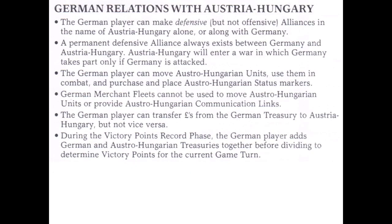The German player controls Austria-Hungary, although each state has their own administrative record sheet and victory point calculations totaled at the end. Germany may give funds to Austria-Hungary, but not vice versa. The two states begin with a defensive alliance, and Austrian units may not use any merchant vessels for transport.